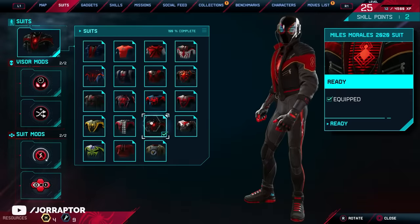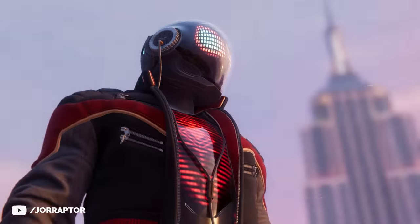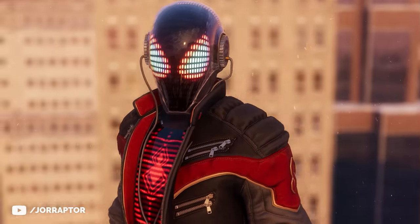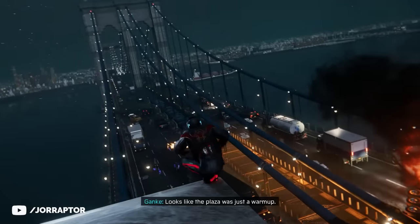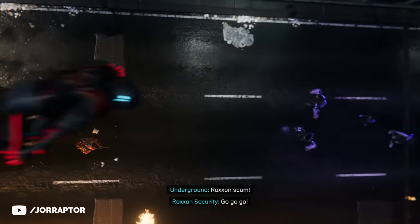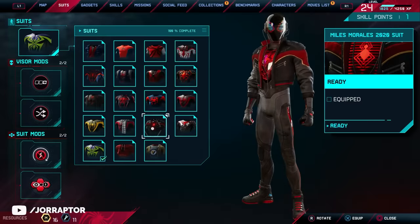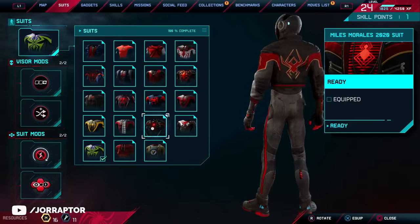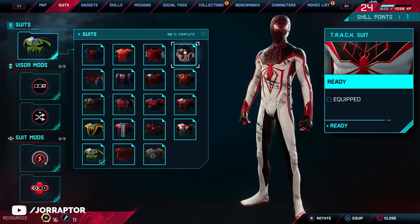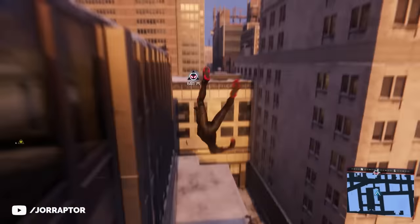If you complete all of Peter's challenges and then the side mission that follows, you get the Miles Morales 2020 Suit. It has the Cyberpunk-style helmet, earbuds — still with a wire, which isn't really 2020 — but I do like the screen on the chest and the jacket adds cool extra style. It doesn't come with its own suit mods, but you can mix and match with other mods. A new feature in this game is that your suits become damaged over time after fighting in missions or activities, and then they repair after a while just by swinging around and finding collectibles.